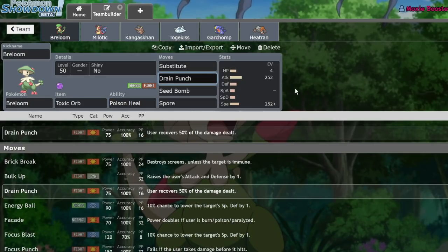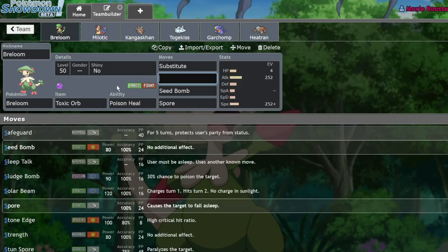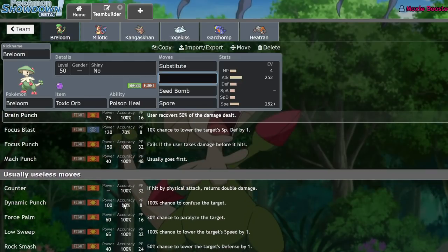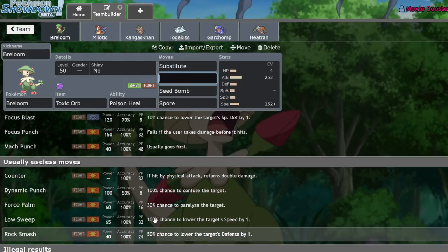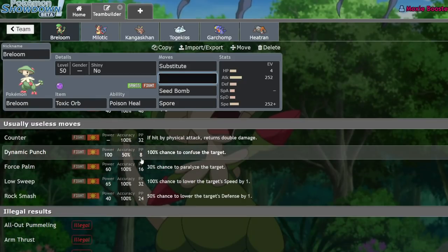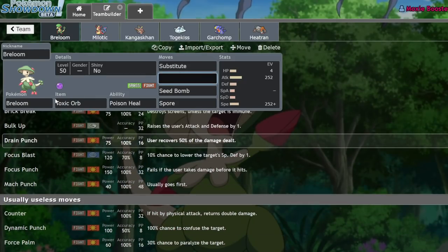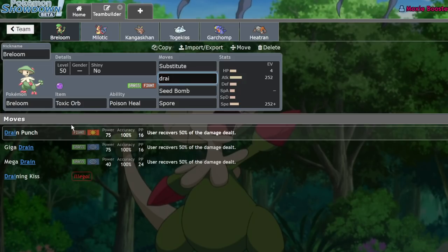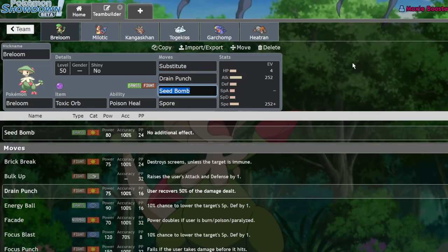What we're running is a Toxic Orb Poison Heal set, meaning that after going for a Substitute, after two turns of Poison Heal, we actually get all of our health back from that sub. We also have Drain Punch for reliable recovery. I was tempted to run a stronger move — like you could run a better fighting move — but there actually isn't much. You could run Focus Punch, I suppose, but it's a little bit riskier. So Drain Punch was actually the best play. Along with that, we have Seed Bomb to help deal with Rotom Wash, and Spore.